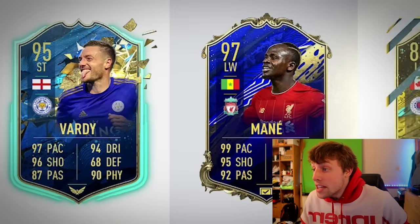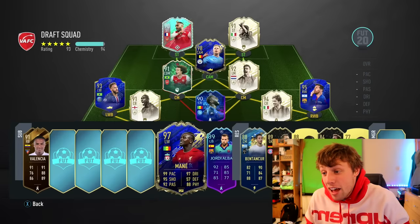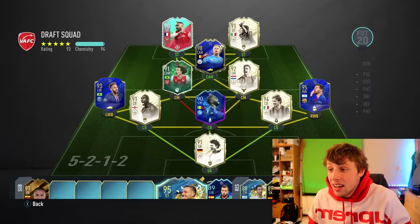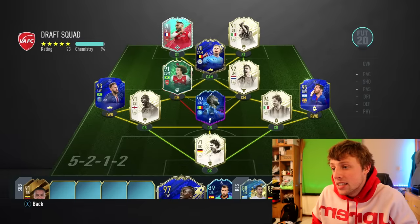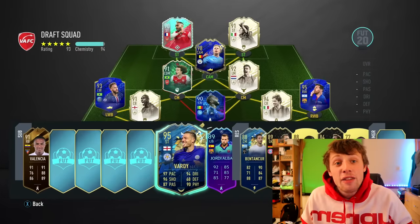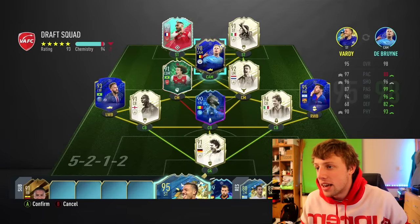Oh, it doesn't make 193. Come on. Oh, team of the... oh my days! We get — I don't know who to take. I could take Mane and play him at left-back, or I could take Vardy and play him up top. Mane at left-back gives us four ratings more, but Vardy instead of Lacazette gives us five ratings more. So I'm going to take the Team of the Season Jamie Vardy — stick him up top instead of Lacazette.